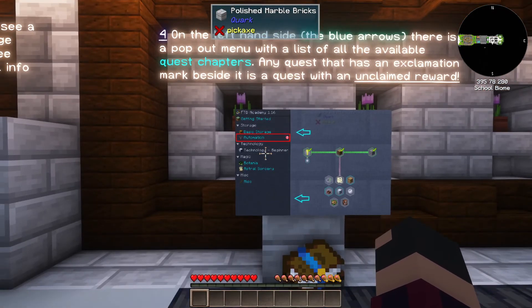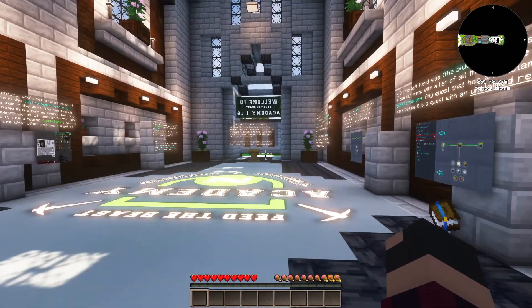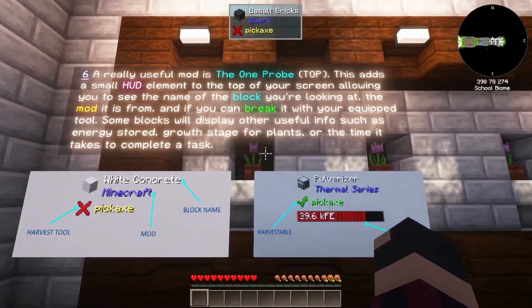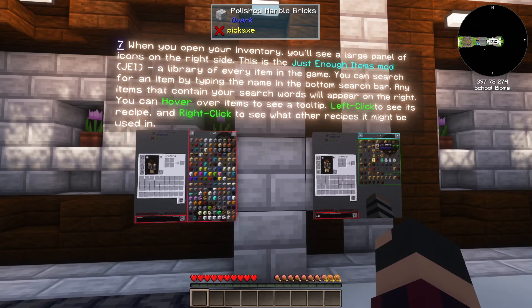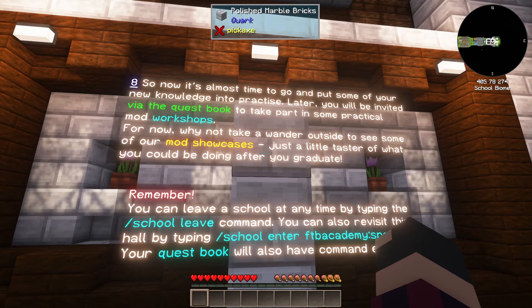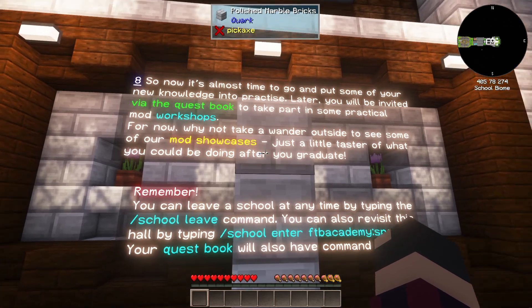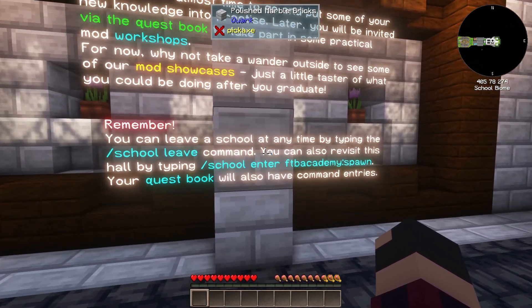This is telling you how to access the chapters and each individual section. Feel free to pause and read through any of it. It's going to talk about the HUD which uses the One Probe. All the mods are already set in here — I did take the time to add a couple of mods myself. This section is just teaching you how to use JEI, which I definitely know how to do.